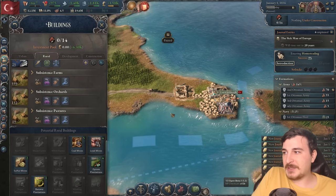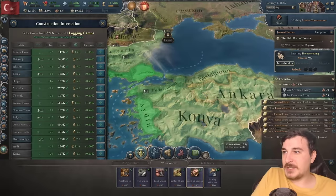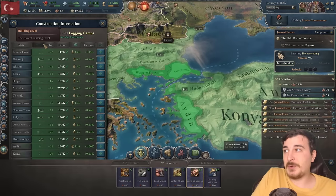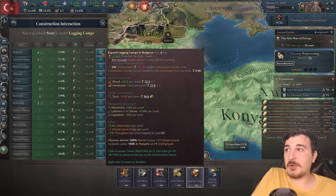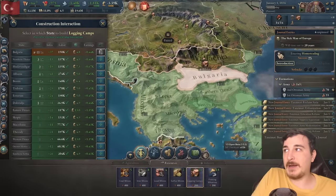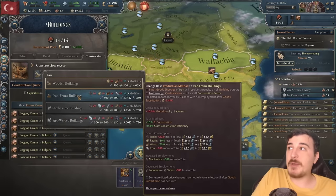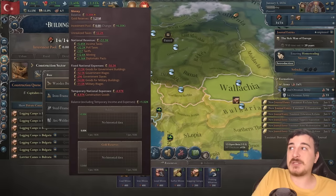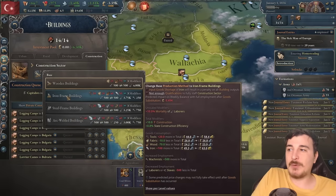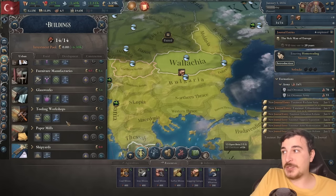We have coal mines, lead mines, sulfur mines — not even one of each. That is really, really bad. We need logging camps since we're going to need a lot of wood to build stuff. We have four of these in Bulgaria, so let's queue this up and max out the logging camps in Bulgaria first. We could change to iron frame buildings, but our economy would not be able to sustain that for too long, because we do not have much iron or tools. So after I finish with the logging camps, I'm going to switch over.